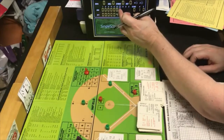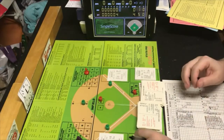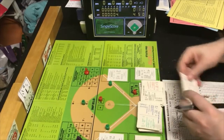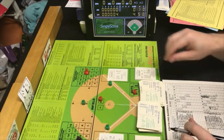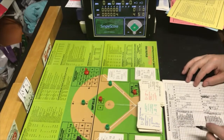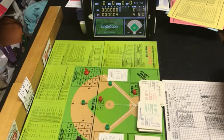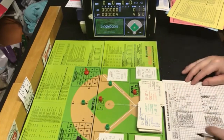Top of the seventh — the A's are up. Dent batted so it'll be the top of the order next inning for the Yankees. Guidry is still out there and pitching well. PB8 — he is in charge. Random card number 21 is a strikeout. That's Mitchell Page — Page struck out.